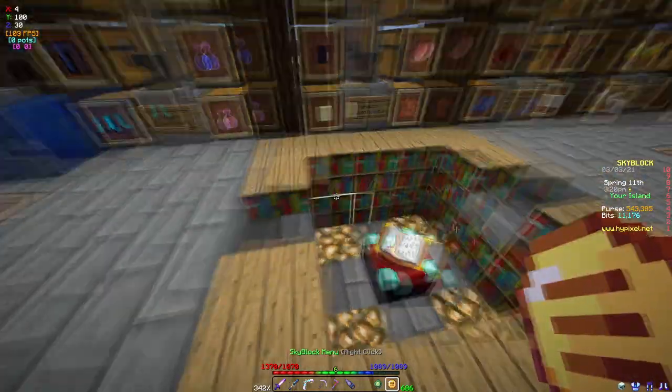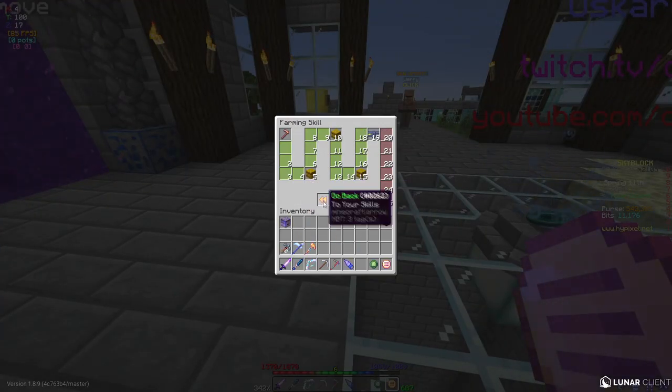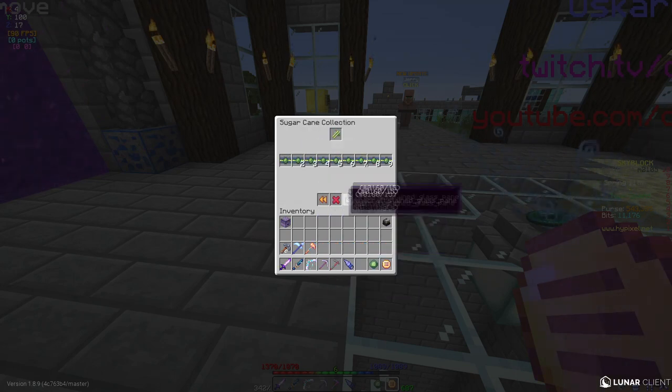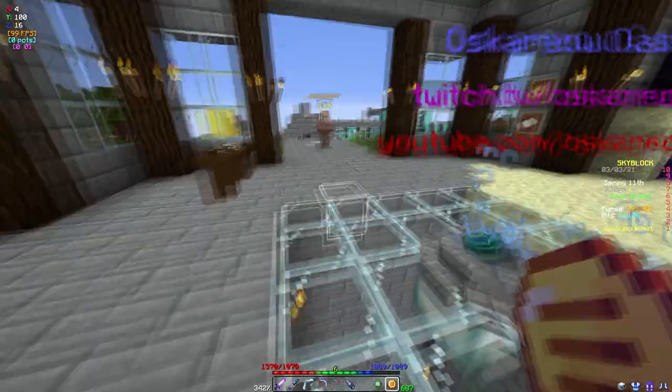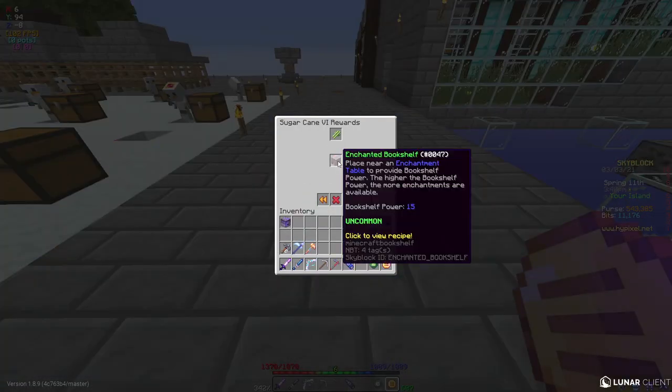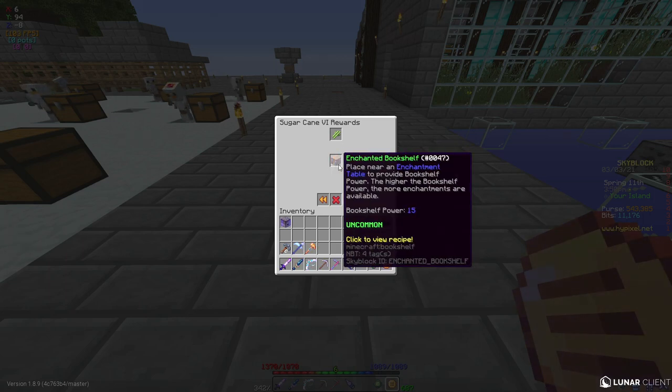You can use normal bookshelves, or you can use something I found in the sugarcane collection. An enchanted bookshelf. It gives 15 bookshelf power per bookshelf. That's insane.